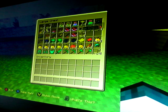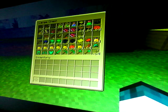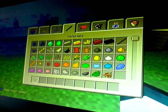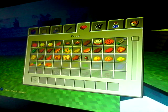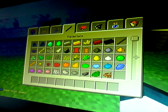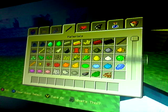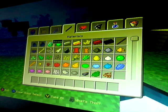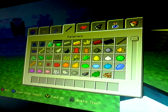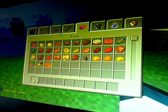Everything's in the chest now — two spaces left and that's it. Bones would be useful, wouldn't they? We've got a stack of diamond blocks, and iron and gold and coal. We need one more thing — now that I've got bones in.